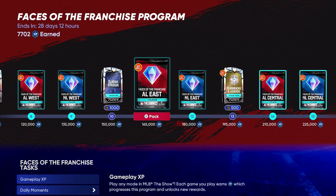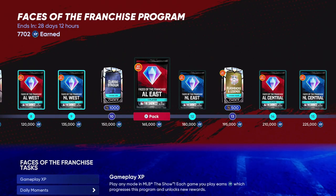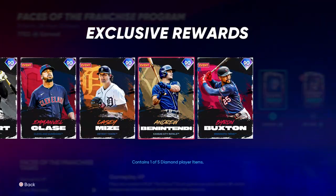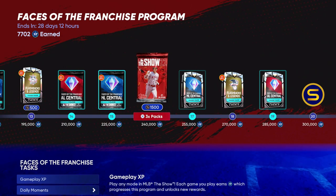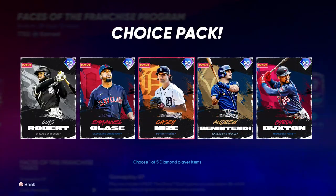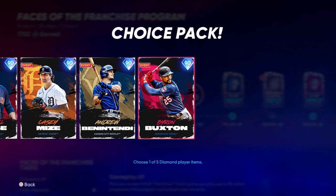We're going to feature Ryan Howard as our main guy today. Chase Utley will get a debut though — he's an endgame second baseman, I promise you. If you want to see more debuts, hit the notification bell. I'm going to be trying out a lot of these face of the franchise cards on PlayStation and also on the no-money-spent Xbox series, which started today.